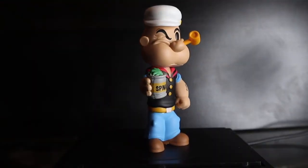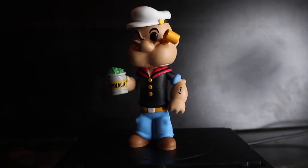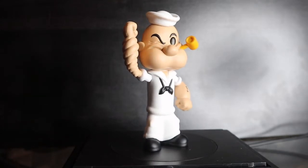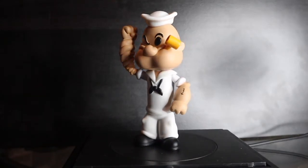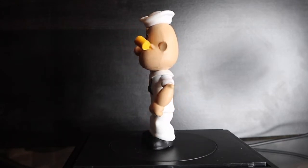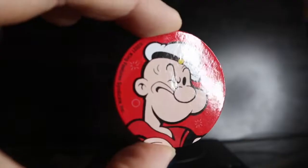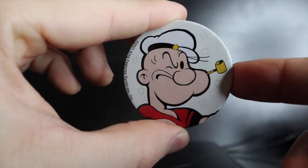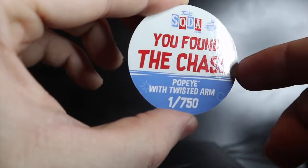Last but not least — Popeye! Shake them up, three, two, one — common and chase! The common has the can of spinach, normal outfit, and pipe in his mouth. Then the chase — one of my favorite soda cans of all time — white sailor outfit, different hat, and the twisted-up arm which is so sweet. Common pog: red background, international, one out of 3,750. Chase pog: white background, 'You found the chase, Popeye with twisted arm,' one in 750 pieces.